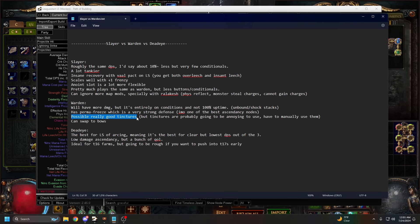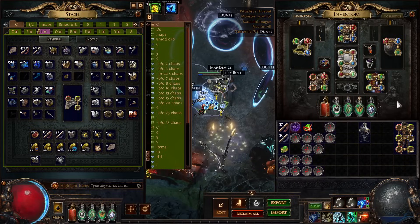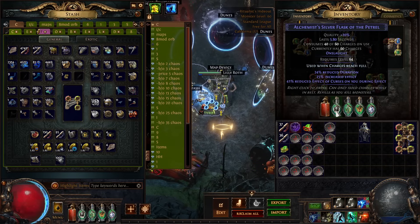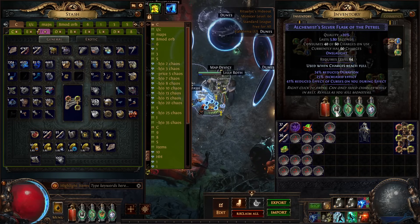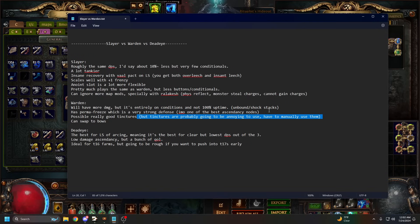Another upside is possibly really good optional tinctures. We don't know all the tinctures yet - there's a rage one and a projectile one. The downside is that tinctures are going to be annoying to use as you have to manually press them every 15 to 18 seconds with no way to automate them. Also, if you don't like Lightning Strike, you can always swap to bows on Warden - I have a full Deadeye bow guide out and bows are very strong, so that's an upside of Warden.